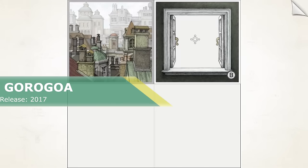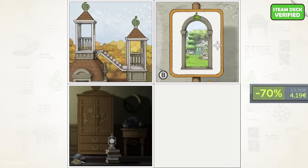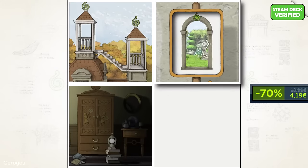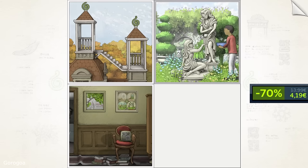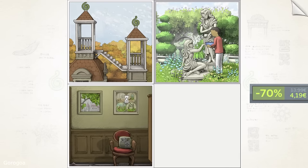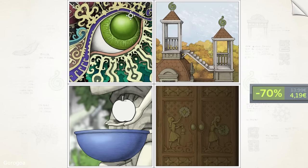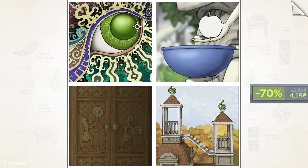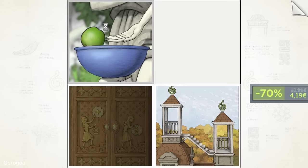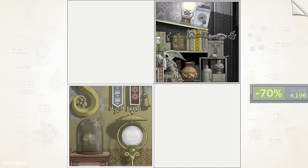Gorogoa. An overwhelmingly 97% positive review score is not something we can easily ignore. Gorogoa is an elegant evolution of the puzzle genre told through a beautiful hand-drawn story. The gameplay is wholly original, consisting of lavishly illustrated panels which you arrange and combine in various ways to solve artsy puzzles — impeccably simple, yet satisfyingly complex. People on Steam say this may be the best puzzle game ever created, and it is definitely one of the best. Very imaginative and made entirely of art.